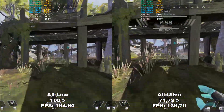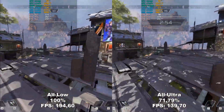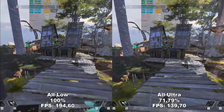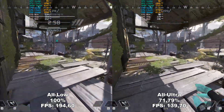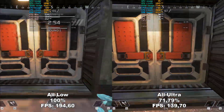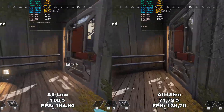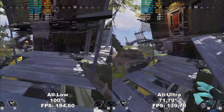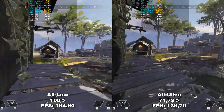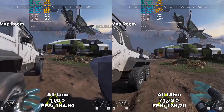Before we go into the specific settings, I wanted to showcase the two extremes of All Low and All Ultra to see both the performance and quality difference between the two. From the footage of All Low and All Ultra, there are a few points to take. Firstly, All Ultra used double the VRAM of All Low, which is quite a large difference. Secondly, my RAM usage barely changed between All Low and All Ultra, which shows that the settings you choose have no impact on your RAM usage.